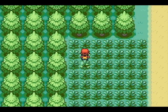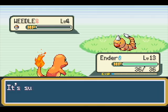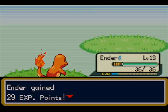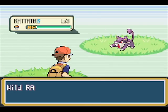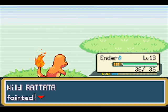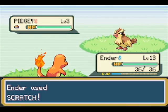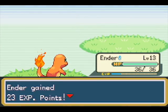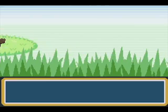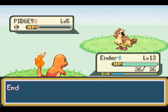The Nuzlocke challenge has three main components that I'm following. One: you have to nickname every Pokemon you catch to give you a stronger emotional attachment to it. Two: you must only catch the first Pokemon that you find in each area, which is why I only have four right now and why I'm blasting through Pokemon that I don't currently own and just killing them.